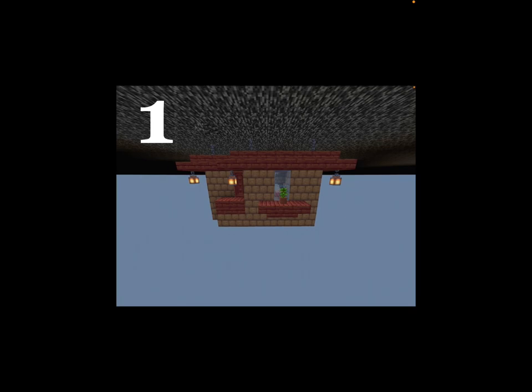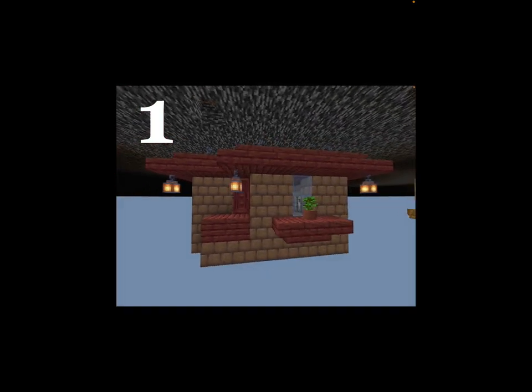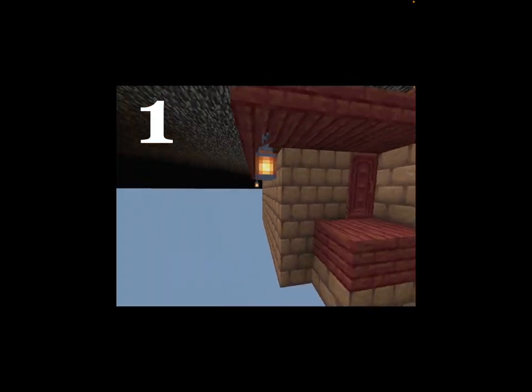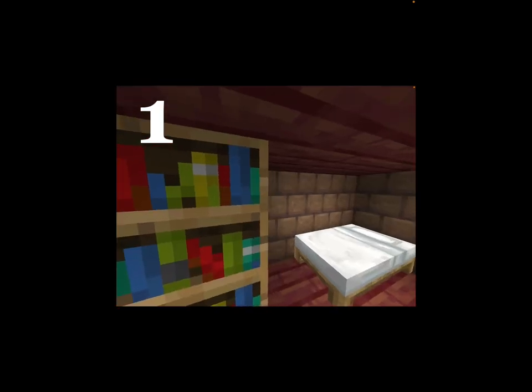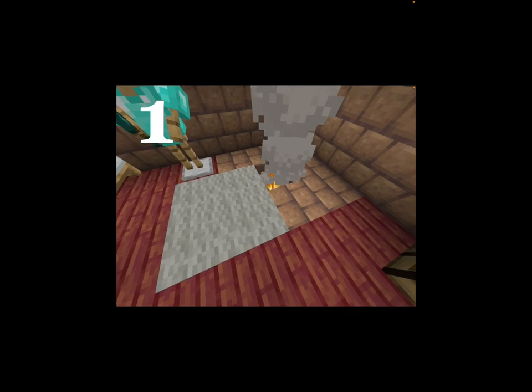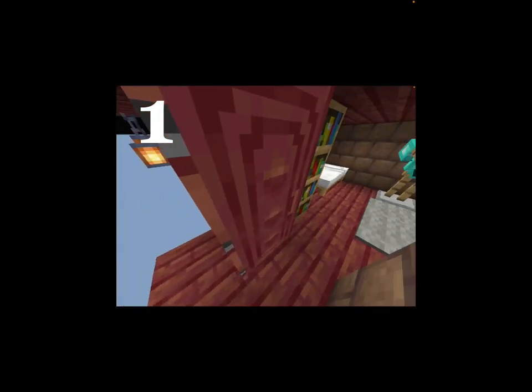Alright, so to start off here, we have this basic house kind of floating in the sky. I built it out of the new wood types and I think it looks quite cool. I really like these new mud bricks — they look really nice with the mangrove wood, and it's really great on the outside in my opinion. It's pretty basic but nice. And then on the inside, you have a good cozy little house, kind of a cabin feel to it.